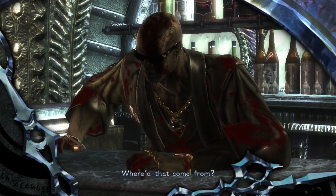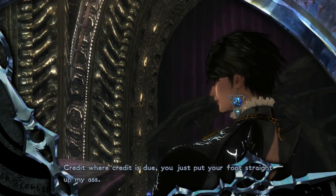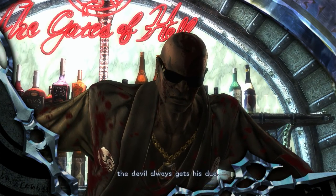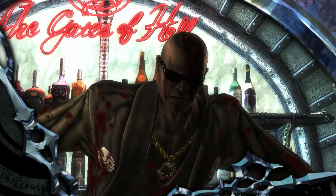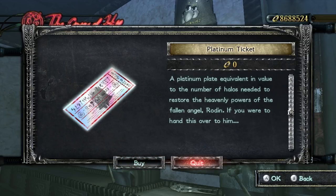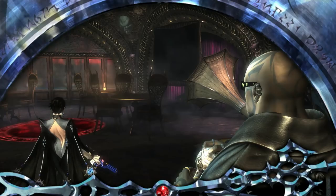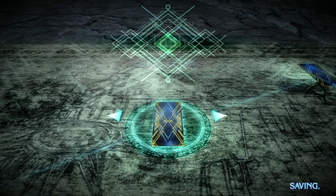Rodin says: 'Credit where credit is due — you just put your foot straight up my ass. You won this time, but remember: the devil always gets his due.' Holy crap, my heart is racing right now! But yeah, we just got the Rodin item. I'll go ahead and show you guys what that looks like — we'll go into practice mode.